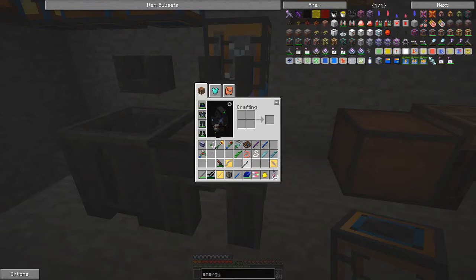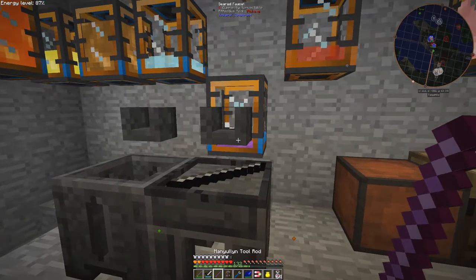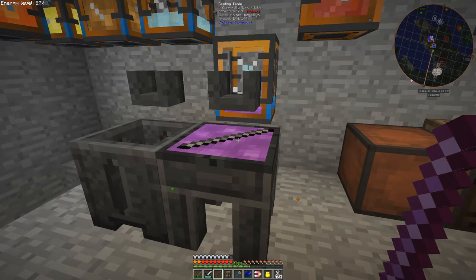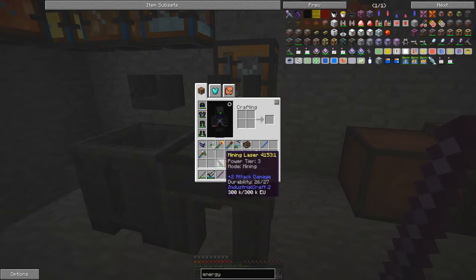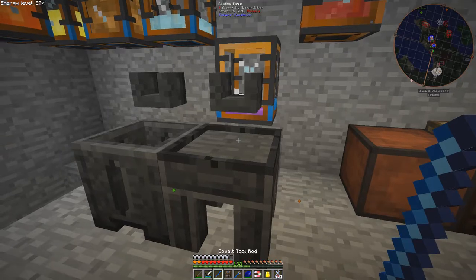What does it say about this one? It's got a break chance of 19%, a weight of 3.6. In comparison to the plain one they're identical — it's mostly the tip that's important. So let's try doing the same thing with a cobalt rod. I hope there's enough manyullyn left.